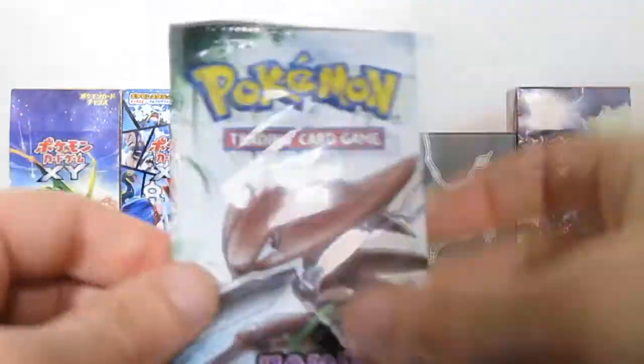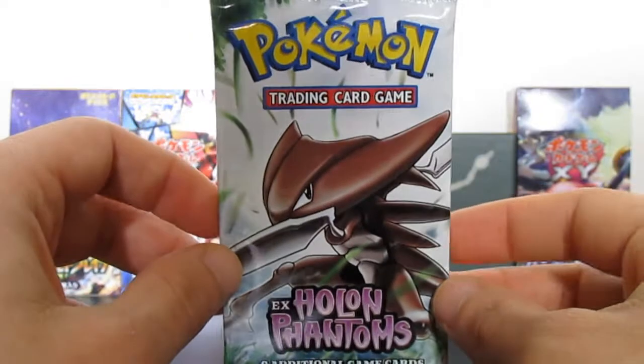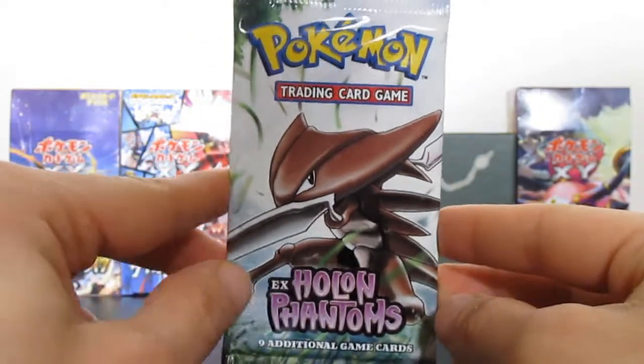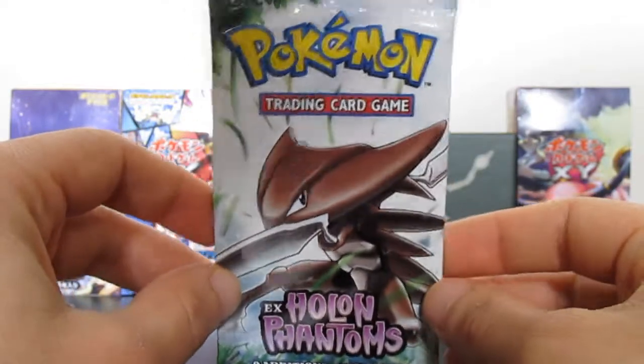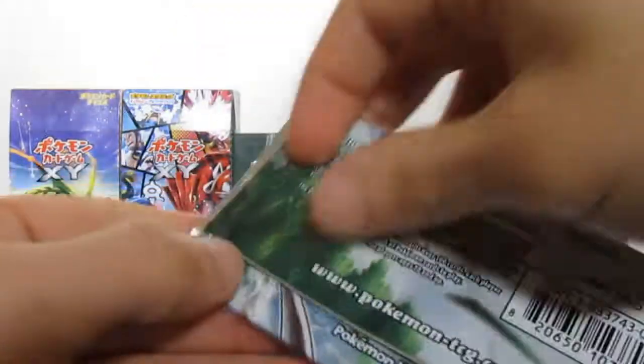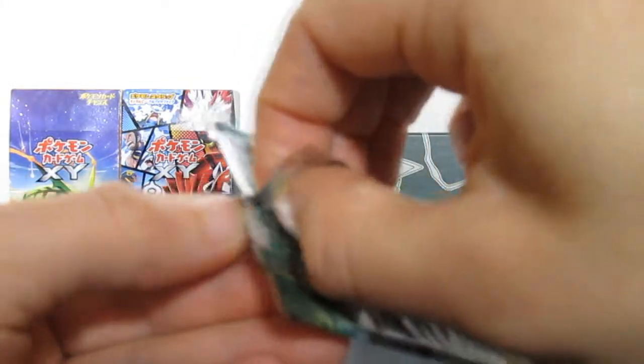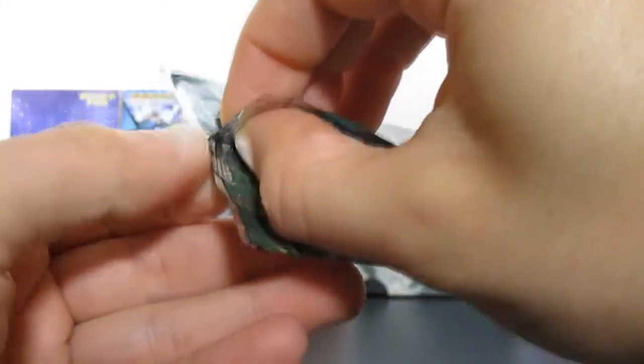Now people, on to the final pack. If we manage to pull a Gold Star out of this pack, this is going to have to be the greatest blister ever opened on YouTube. Let's see if we can pull a Gold Star - even an EX would be really good - but if we can pull a Gold Star people, that would just kill it completely, that would absolutely murder this.